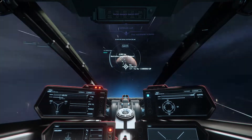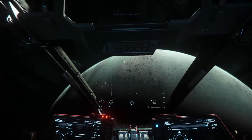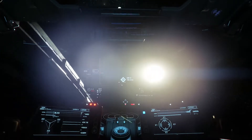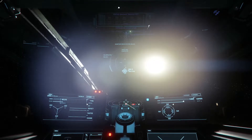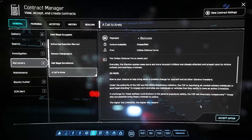Don't go to a different solar system or a different planet, because it will not count for the same reputation. Now that confusion is out of the way — these are the bounties that you want to go and accept. You want to move over to Mercenary, click on Mercenary, and select Call to Arms.